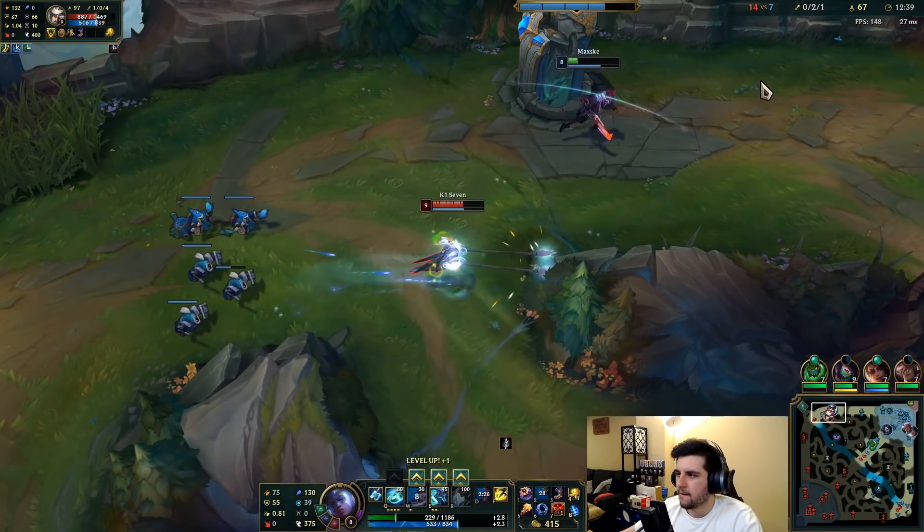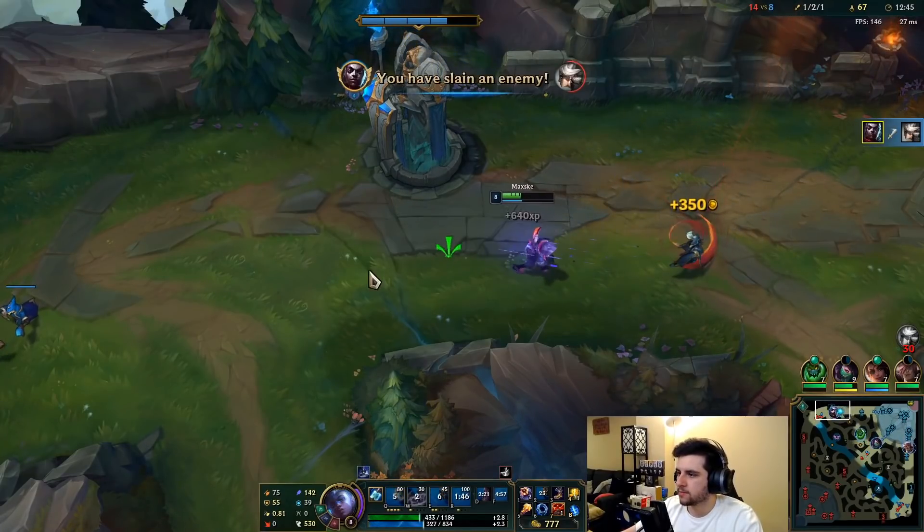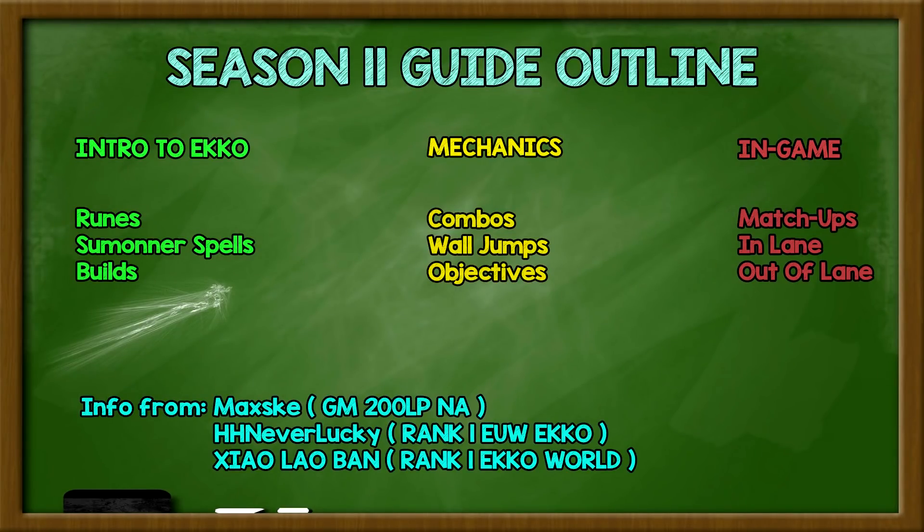What up guys, Max here and welcome to my Ultimate Season 11 Echo Guide! This is the outline. The information comes from three sources: me, I peaked 200 LP Grandmasters on North American server going for Challenger. Second, HahaNeverlucky, the Rank 1 Echo player in the US. Third, Zhao Laoban, the Rank 1 Echo player in the world. The guide is split into three parts: Intro to Echo, Mechanics, and Endgame.